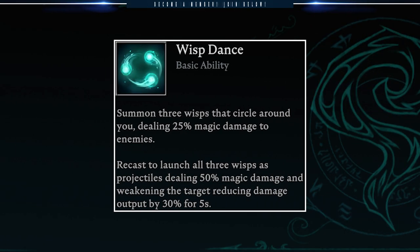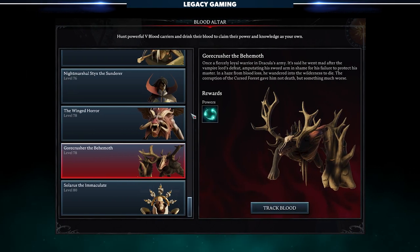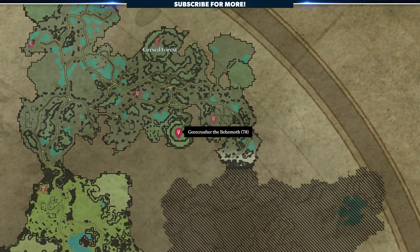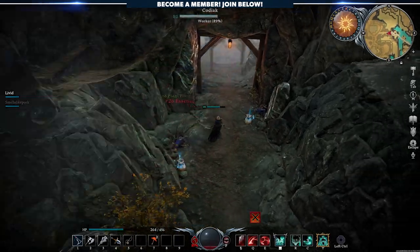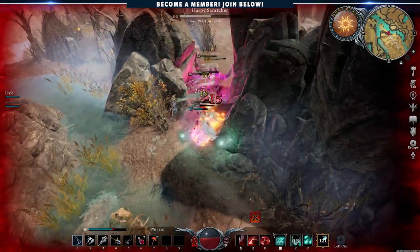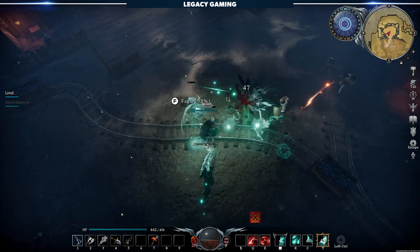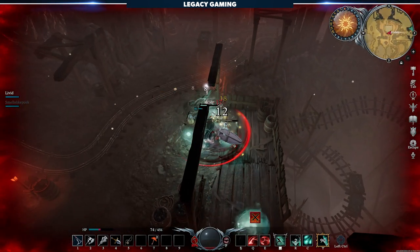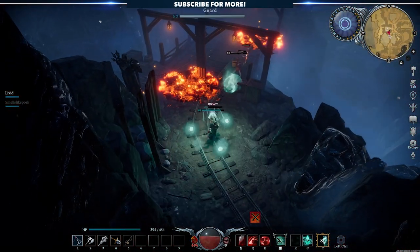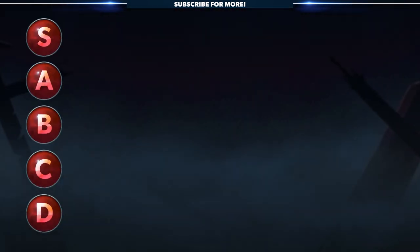Our next illusion ability is Wisp Dance, another interesting spell within the tree. When cast, players summon three wisps that circle around them, dealing 25% magic damage to enemies hit. Players can recast the spell to launch all three wisps as projectiles, dealing 50% magic damage and weakening the target, reducing damage output by 30% for 5 seconds. To unlock Wisp Dance, players need to kill Gore Crusher the Behemoth in the Cursed Forest. This is one of the final V-Blood units currently in the game, found in the Lair of the Behemoth. For killing such a powerful enemy, you'd think you'd get a more powerful spell, but sadly Wisp Dance fails to impress in nearly every situation. The ability just isn't great, and it largely comes down to its lackluster damage. Couple that with the fact that you need to spend pretty much every second up in an enemy's face while the orbs are active to make any sort of impact, and you're pretty much setting yourself up to fail. Really cool ability on paper, and I applaud the team for trying something different, but to get this spell in line with some of the other, more meta offerings in the game, they need to take this one back to the drawing board. With that in mind, Wisp Dance is getting a D rank.